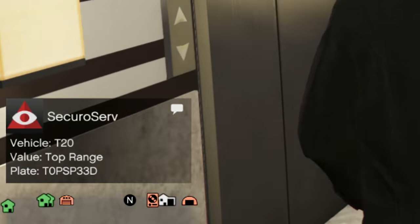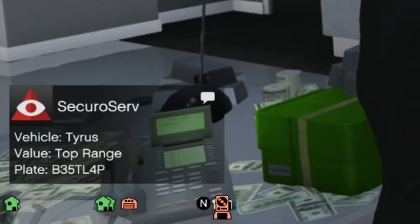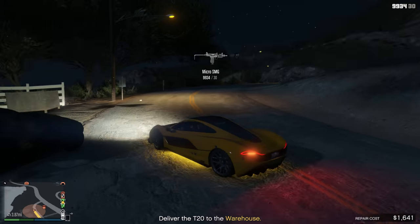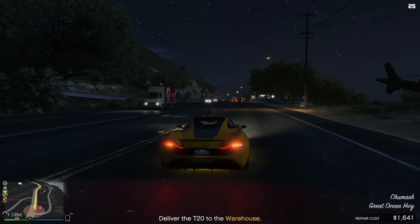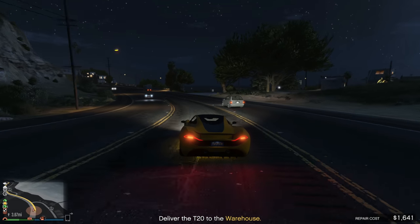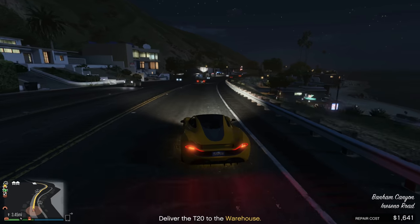Most of you guys probably want to source top range vehicles. You can pretty much only get top range vehicles and make $100,000 no matter what per vehicle you sell — it's super simple. This is all you want to do: no matter what vehicle you get when you're sourcing, don't find a new session to try to get a new vehicle. Source it and bring it back to your warehouse. Let's say you source three vehicles — a high range, a mid range, and a standard range vehicle. You source them all and bring them back to your warehouse. You never touch the standard range and mid range vehicle ever again, but you sell that high end vehicle — so you just made a quick $100k profit.